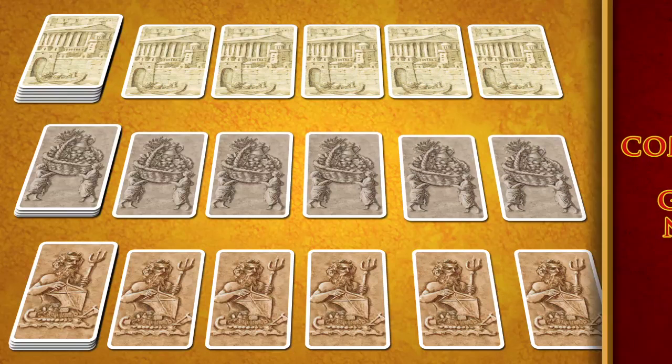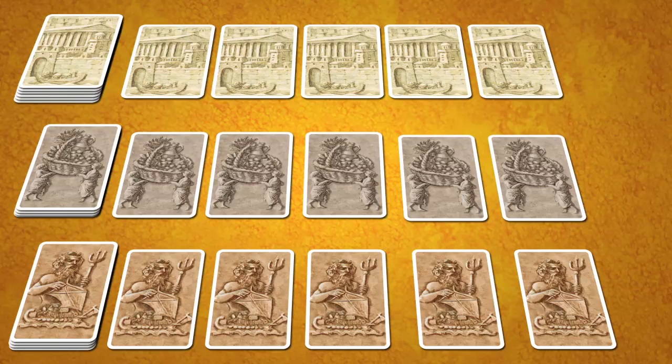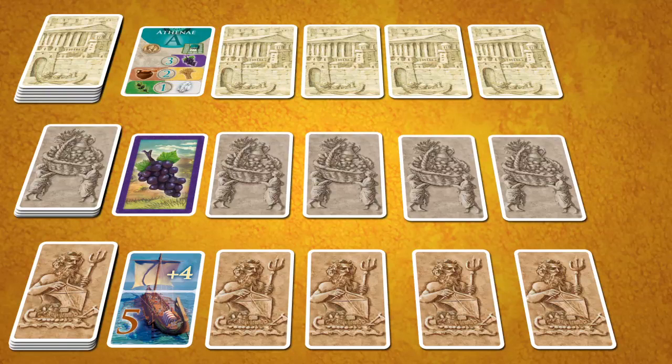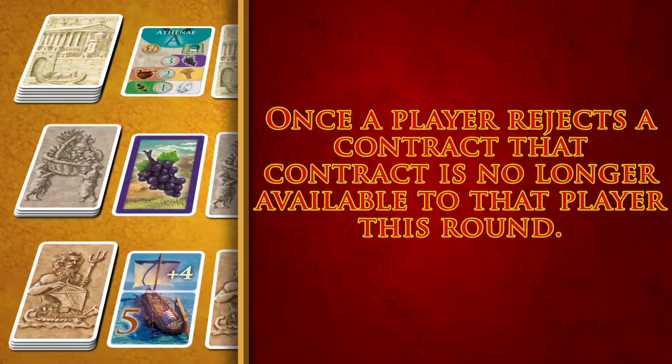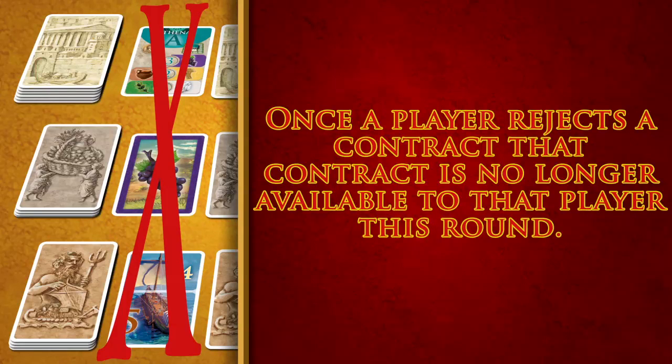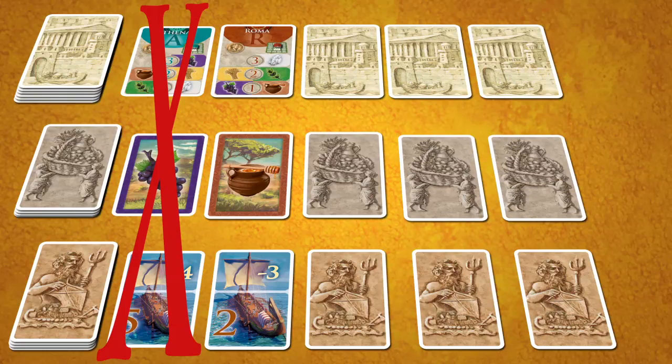When choosing a contract, the first player reveals the leftmost contract. He may then acquire this contract or reject it, keeping in mind that once he rejects a contract, that contract is no longer available to him this round. If the contract is rejected, the player moves on to reveal the next contract. Again, this player can acquire this contract or reject it.